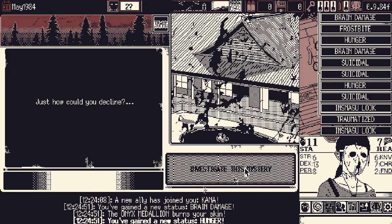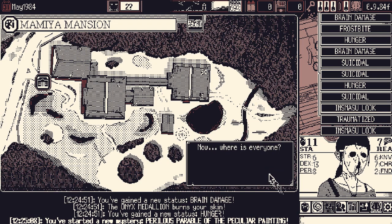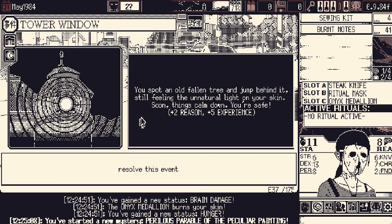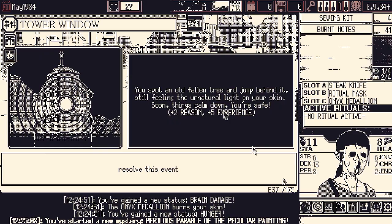We're going to go see our favorite painter, who cordially invited us to his mansion, and then does not greet us at the gate, leaving us to wander the grounds with our friend Kana — aimlessly. We could go to the other world again — I have spent enough time there. I wonder what this option does. 'Force ourselves into hiding. Spot an old fallen tree and jump behind it. Still feeling the unnatural light on your skin. Soon things calm down — you're safe.' I wonder if a curse gave us the ability to do that; I don't remember seeing that option before. Interesting.